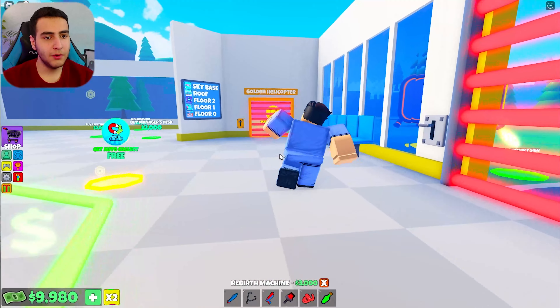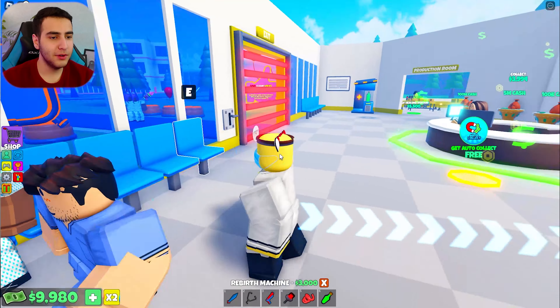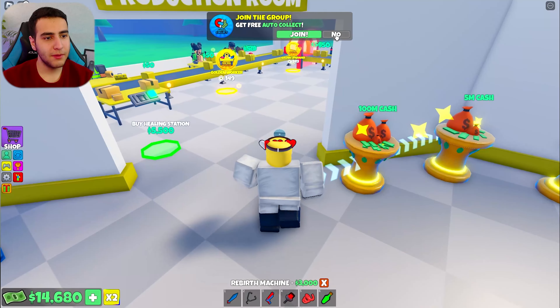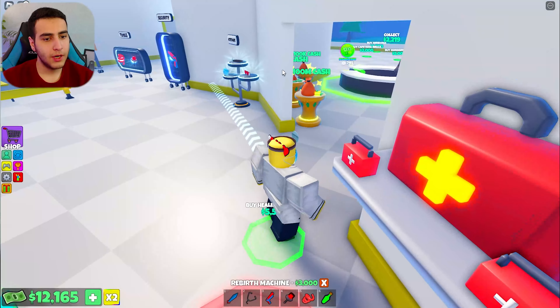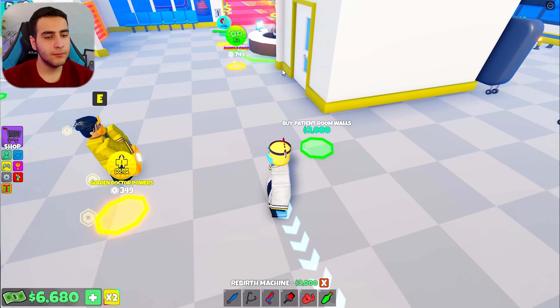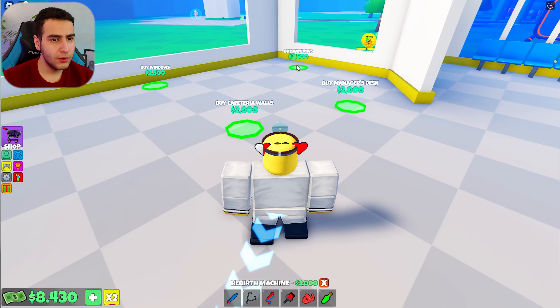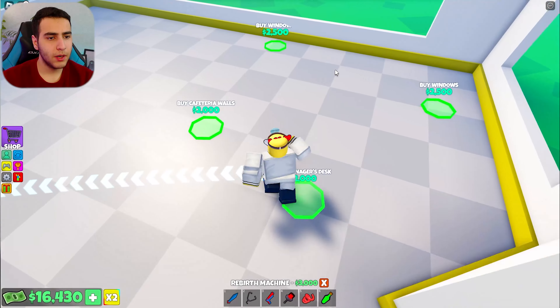There's a nurse — nurse, do everything, I cannot handle this. Look at my nurse — he's really gotta be drunk or something. Buy healing station, buy windows. I can heal right here, good. I gotta get more patient rooms. It's gonna be my room — let me get some money.